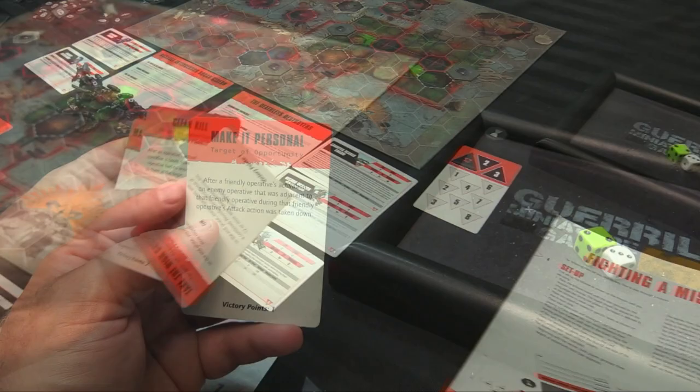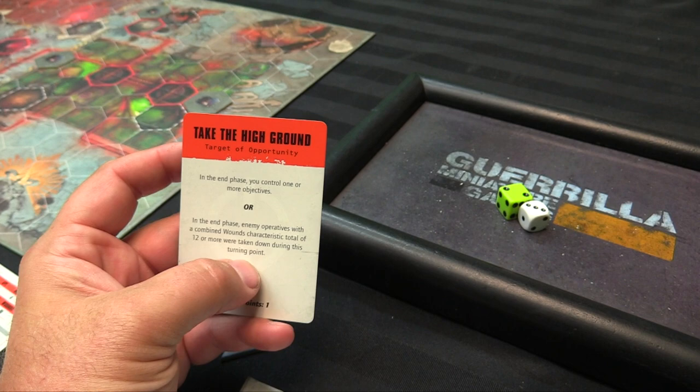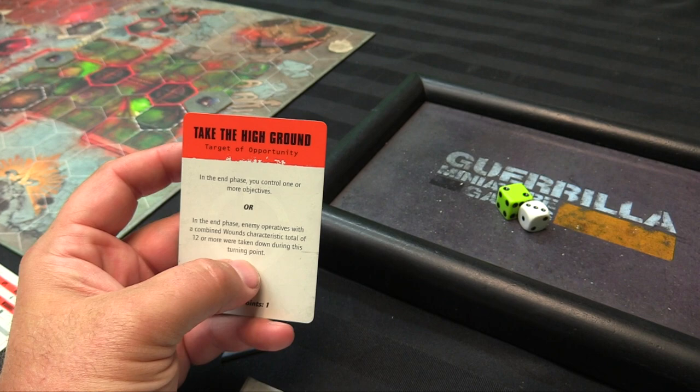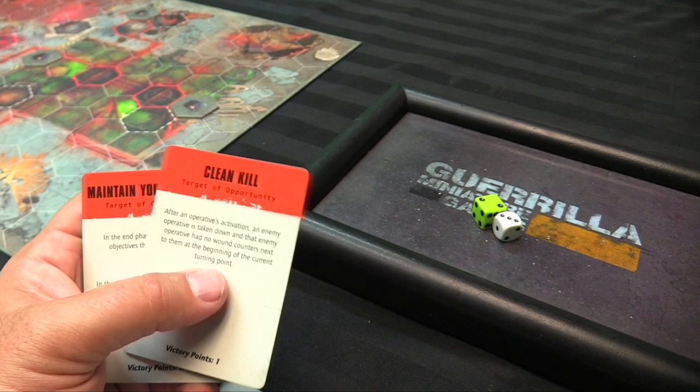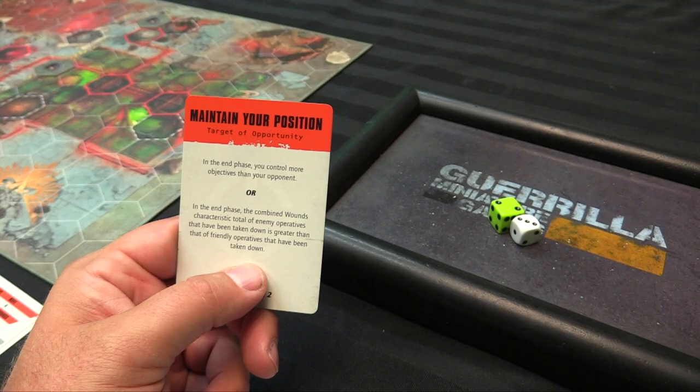For the Necrons: 'Take the High Ground' — in the end phase, control one or more objectives; or enemy operatives with a combined wounds characteristic of 12 or more were taken down during the turning point. 'Clean Kill' — after an operative's activation, an enemy operative is taken down that had no wound counters that turning point, so kill someone from full health. 'Maintain Your Position' — in the end phase, control more objectives than your opponent, or the combined wound total of enemy operatives taken down exceeds friendlies taken down.